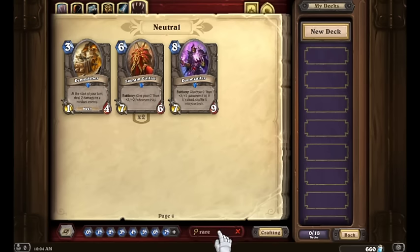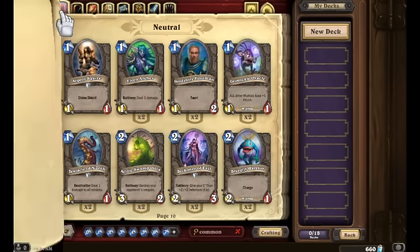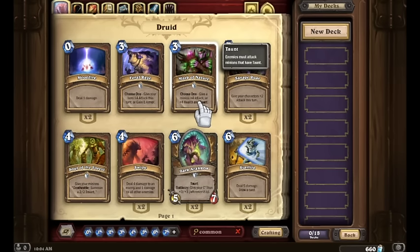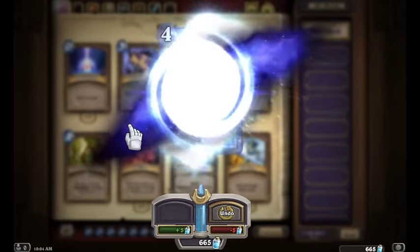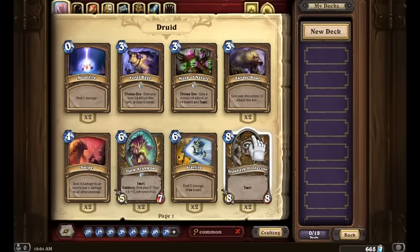Now let's look at our common cards. For Druid, we've got Mark of Nature, Soul of Forest, and two Dark Arakoas. Since we're not going for any sort of token deck anytime soon, Soul of the Forest we can disenchant right now with no regrets. Mark of Nature we'll hold on to for now. Dark Arakoas we're obviously keeping.